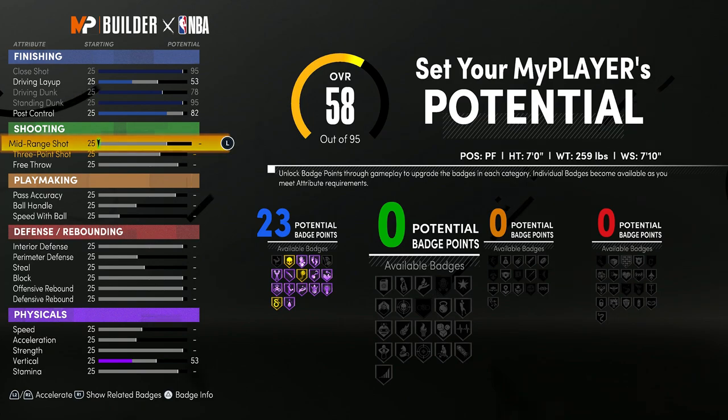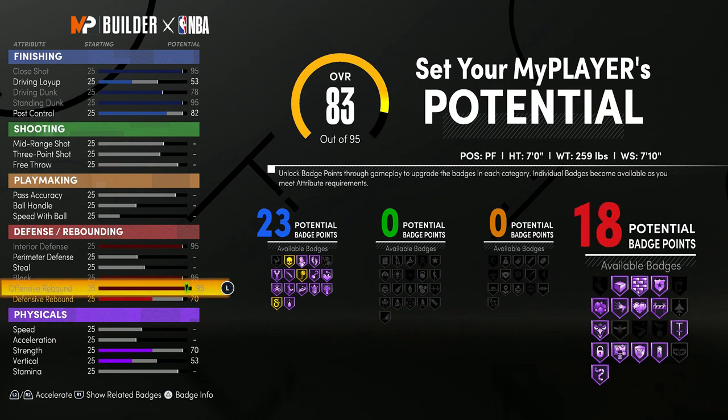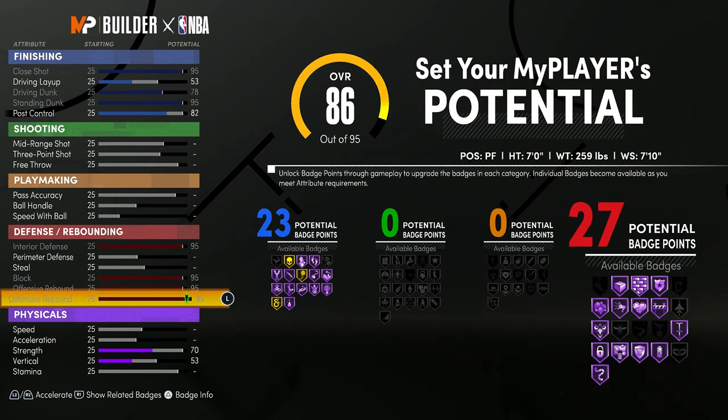For the shooting, you actually don't want to touch it — this is going to be a big man that can't shoot. If you guys want to see a big that can shoot, make sure to click the card in the top right. For the defense, you want to max your interior defense, max your block, and max your offensive and defensive rebounding so you get 27 badges.